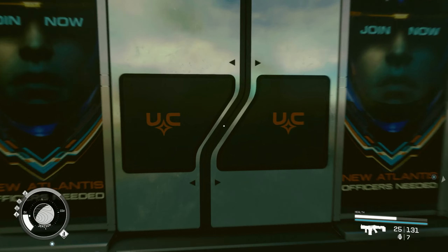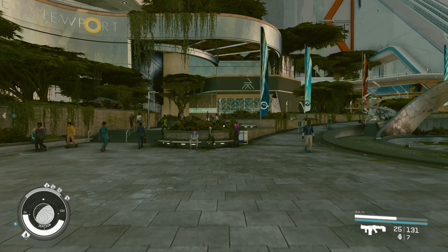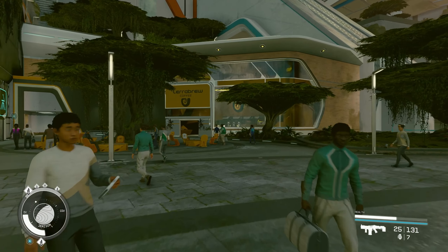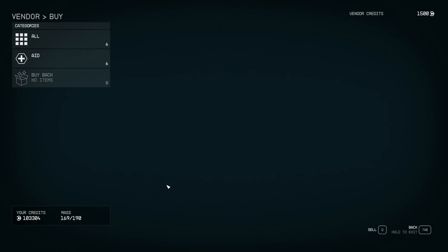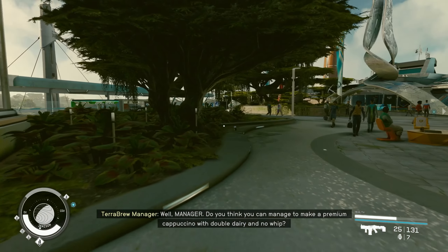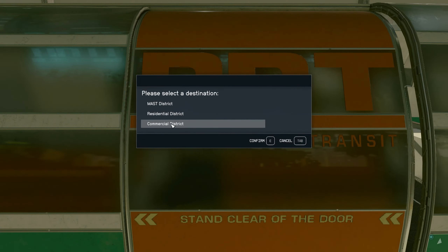You can sell from your ship inventory at pretty much anywhere you can buy. Let's check the UC Security Office — actually that guy just tries to recruit you. There's a TerraBrew nearby, but you can't sell much there — only eight items, and she only had 1,500 credits. You want to go to shops that actually sell weapons, items, and resources. I'll go over what items you don't really need and what you want to keep.